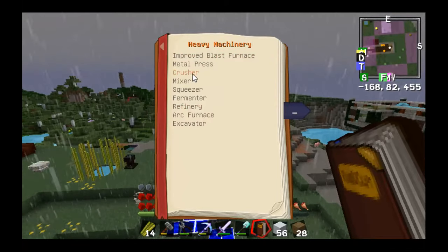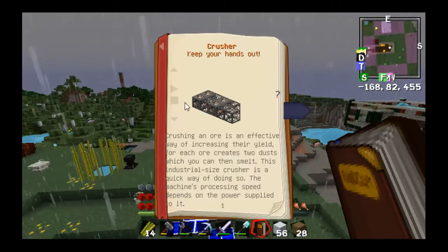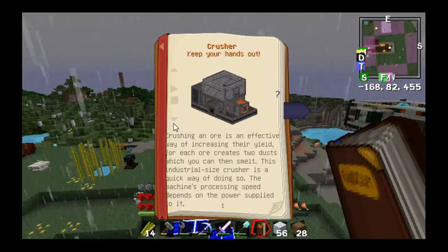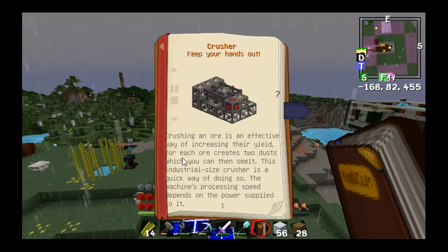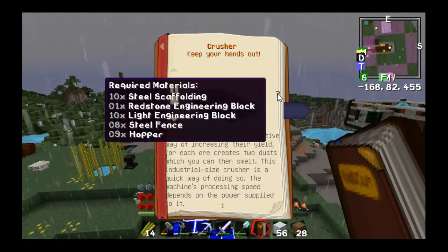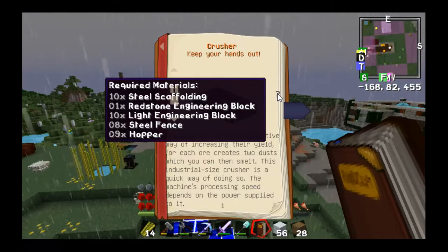It's heavy machinery — the crusher. So we're gonna build a crusher. We need ten steel scaffolding, one redstone engineering block, ten light engineering blocks, eight steel fences, and nine hoppers. So let's start out with the nine hoppers.